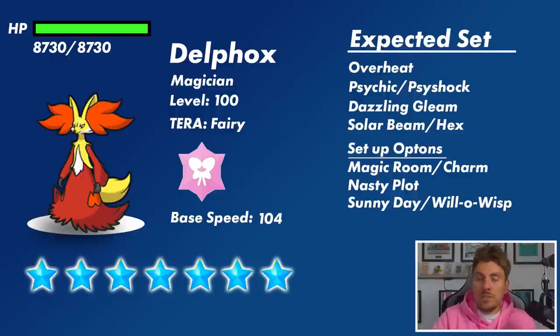It could have Heat Wave or Flamethrower as well. It's going to have a psychic move — Psychic or Psyshock are strong options. Dazzling Gleam is a definite inclusion. Coverage options include Solar Beam for grass type coverage, Hex if it has Will-O-Wisp to double the damage and give ghost type coverage. Setup options include Magic Room, which nullifies held items for five turns, Charm to reduce your attack by two stages, and Nasty Plot, which boosts its special attack by two stages — something to watch out for, boosting up quickly from turn zero before the raid begins.